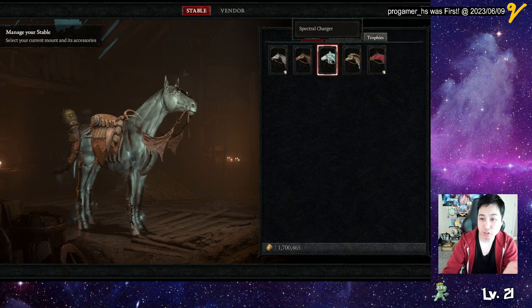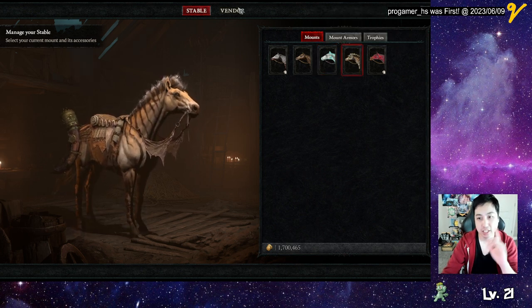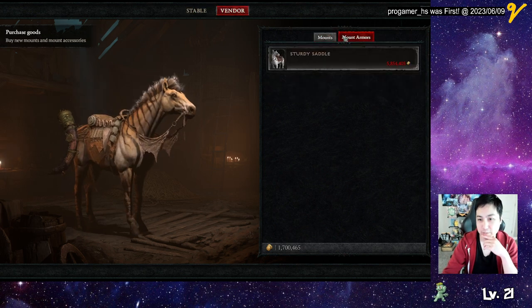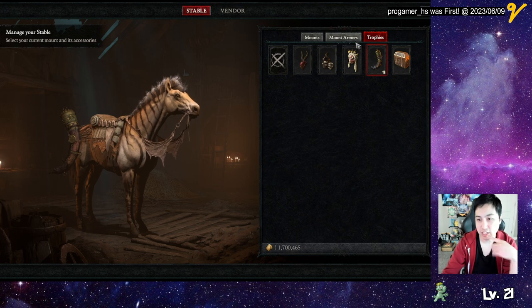I do have the Specialist Charger. I got both of these from Helltides, from the Mystery Gift Chest — the one that costs 175 cinders. And for mount armor, I think I'm using this trophy and then the armor.